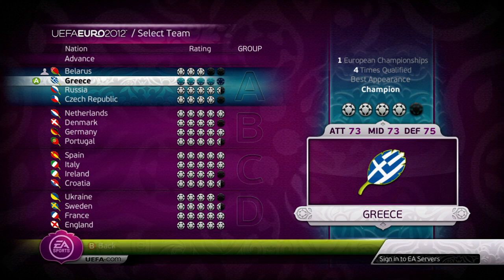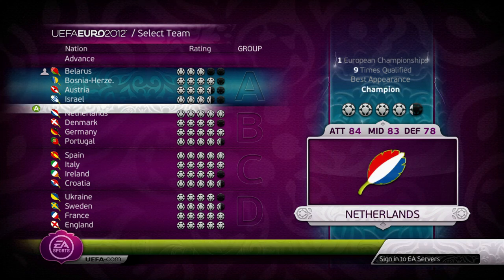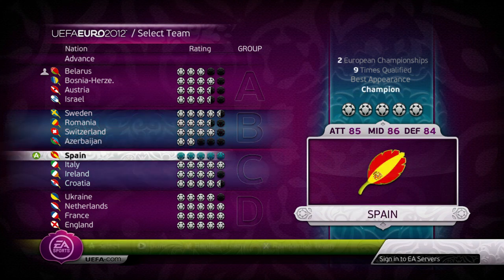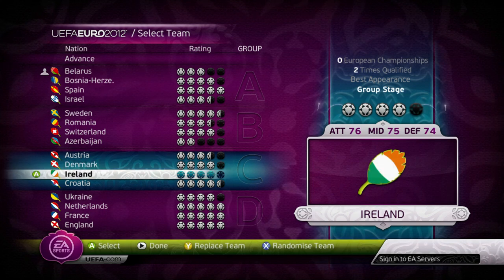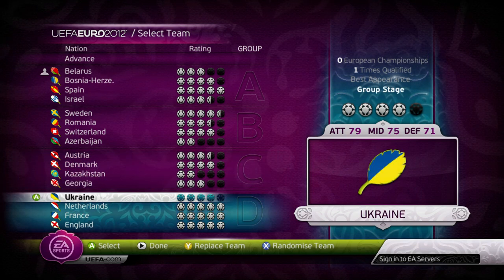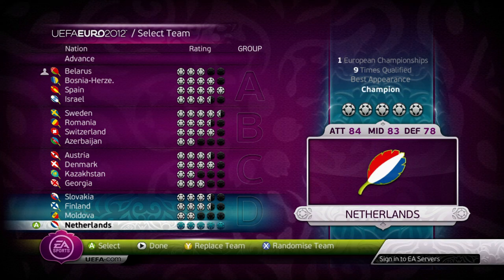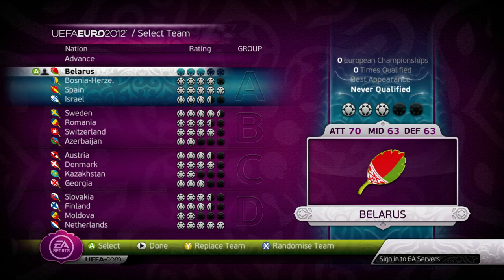So Greece will be replaced with Bosnia. Russia with Austria. Czech Republic with Israel. Netherlands with Sweden. Denmark with Romania. Germany with Switzerland. Portugal with Azerbaijan. Spain with Austria — okay, so they've moved into our group now. Italy replaced with Denmark. Ireland with Kazakhstan. Croatia with Georgia. Ukraine with Slovakia. Netherlands with Finland. France with Moldova. And England replaced with the Netherlands. So the Netherlands moved, and our group pretty much stays the same apart from Spain moving in there as well.